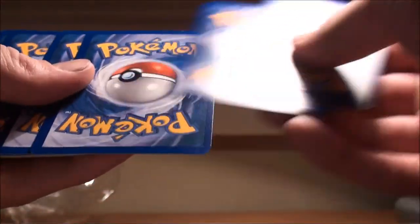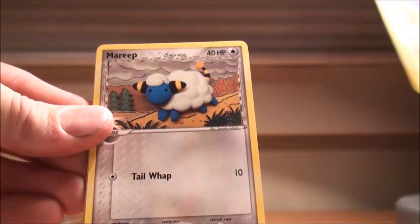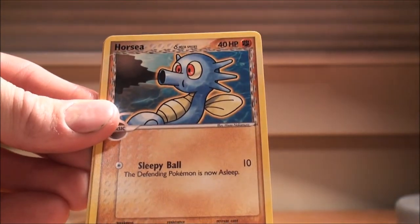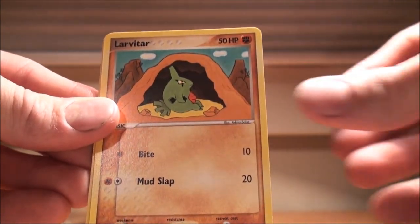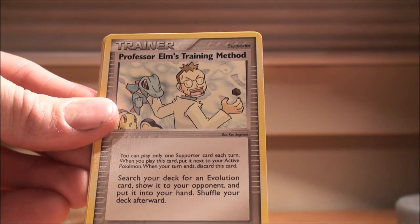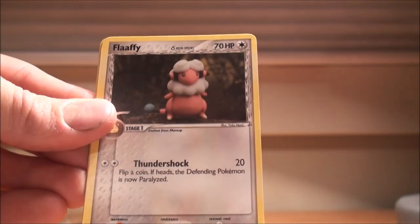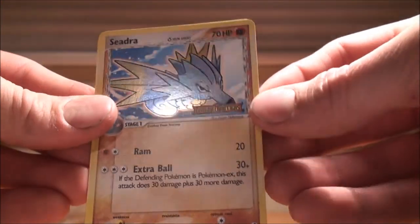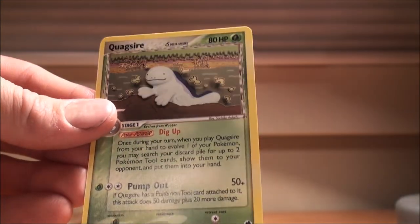Starting the second pack off, we've got a Nidoran Female, a Mareep, a Ralts, a Horsea, a Larvitar, Professor Elm's Training Method — which is a pretty good card — Flaaffy, a Reverse Seadra, and a Quagsire as the rare. Nothing good so far, but we can only hope that good things come from here.